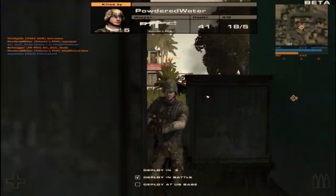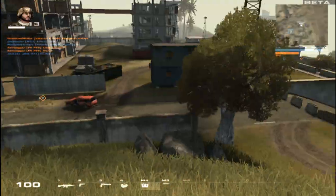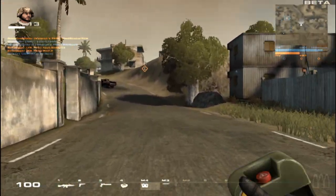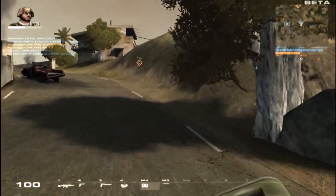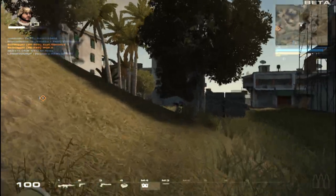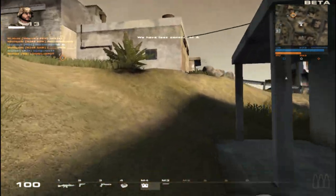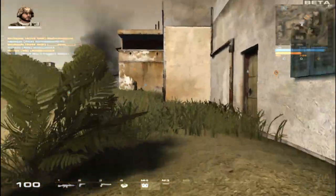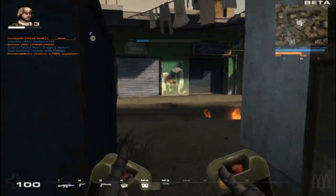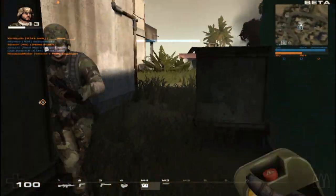On this map, on the US side, you can go into the construction site area. You can stay back there and snipe or do different things without the opposing team being able to follow, because if they try to enter that area it gives them a countdown and they'll die for leaving the battle. Personally, I'm not a fan of that — that area should be open for everybody, because it makes it too easy for people to just camp back there.